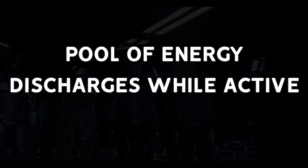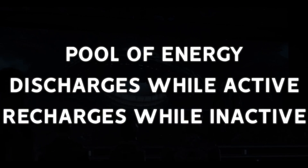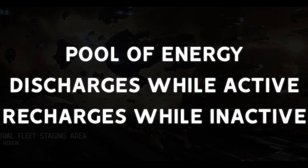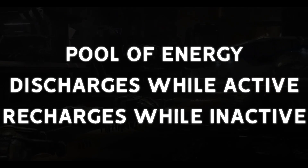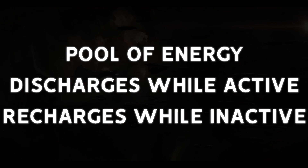Secondly, you have modules and equipment that once activated have a pool of energy they start to draw from and deplete while the effect is active. The effect will remain active until you run out of energy or if you deactivate early. Once the effect ends, the module or equipment begins to recharge itself at a certain rate. Typically, the asset can be activated regardless of whether it's fully charged or not, meaning it can be toggled on or off as needed so long as it has sufficient time to partially recharge between activations. A good example of this from Dust was the cloaking device.